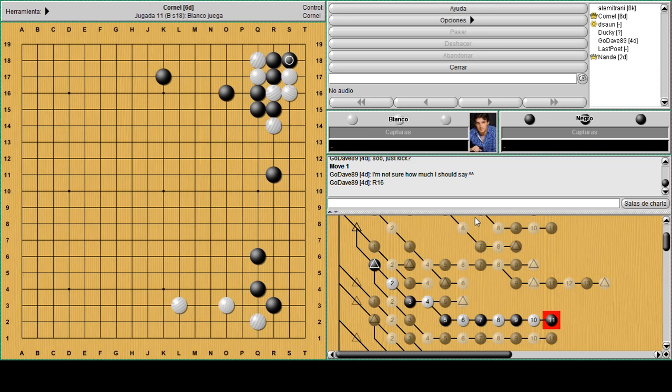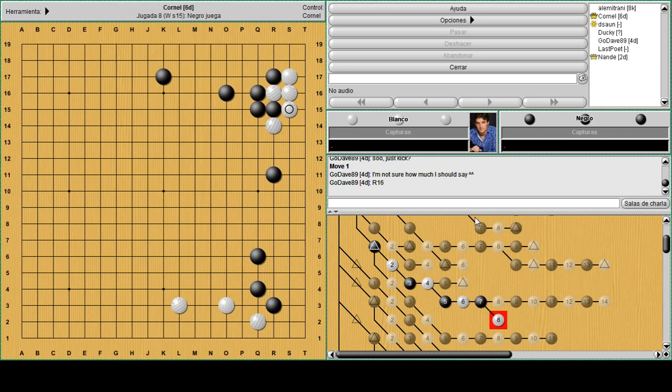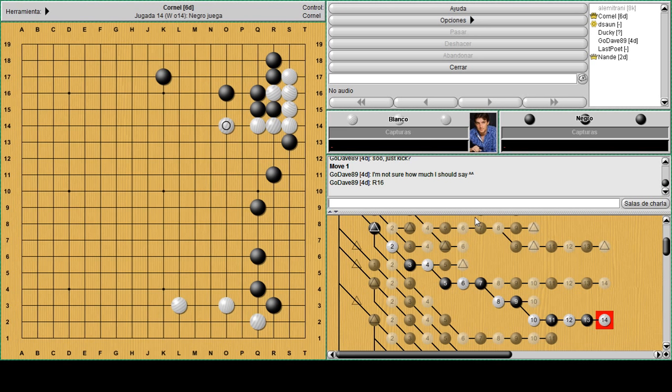Or he can decide to connect under and keep his R14 safe, then either play S13 and leave or go out. This is pretty much a joseki - we see this joseki played a lot when O16 is at O17, but this way it works too. So it's very good to play the kick and then take away the base. Now white is a little bit heavy and running.